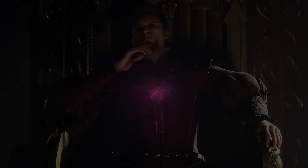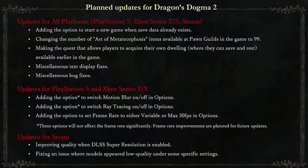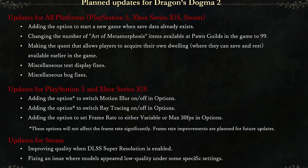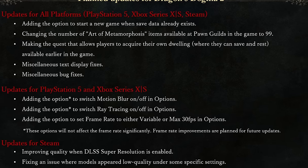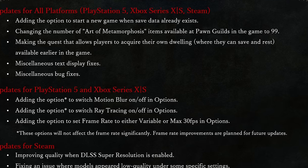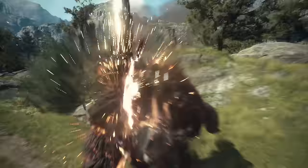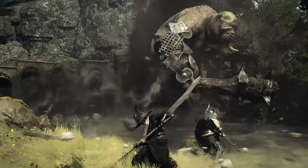For the Steam version of Dragon's Dogma 2, the first PC-specific update is improving image quality when DLSS Super Resolution is enabled — right now the output is noticeably blurry and not sharp enough. Normally I'd install ReShade to work around this, but unfortunately due to the Enigma Protector DRM and Denuvo anti-tamper protection on DD2, it's currently impossible to use ReShade. Hopefully Capcom removes Denuvo once they've hit their sales targets.